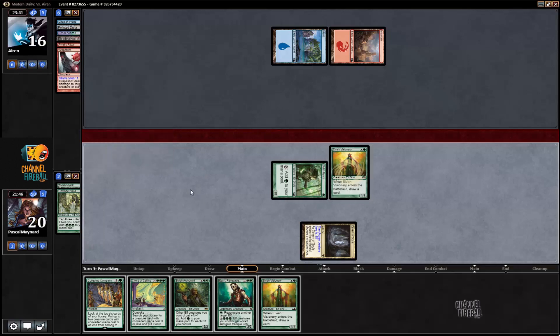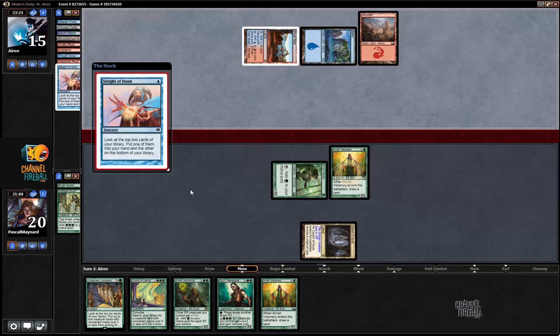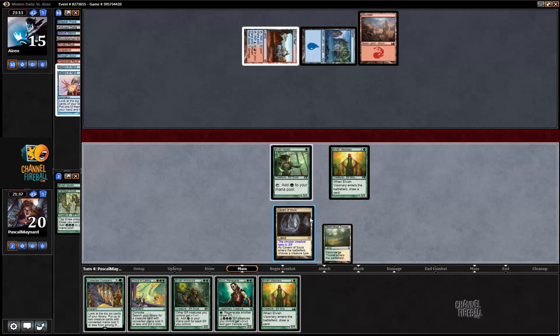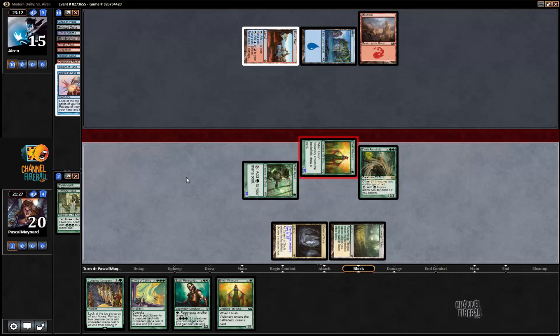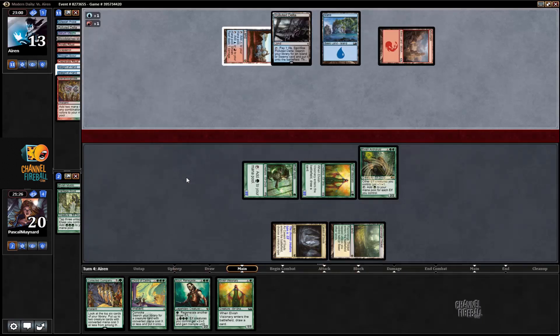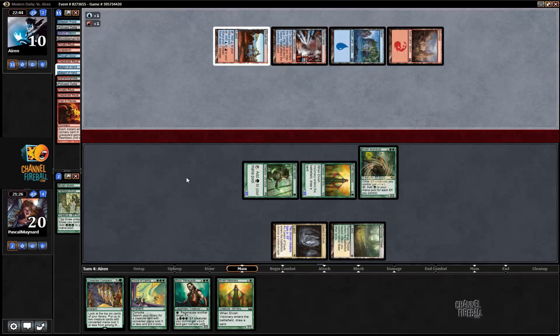Visionary draws a land. Thought Scour into Desperate Ritual and Slide of Hand. He plays Slide of Hand and then plays nothing else. I play Elvish Archdruid — hopefully we get to untap with it, play a bunch of things, and win two turns from here. Metamorphose is a sign of him going off. Fetch, fetch, Vance, Pyretic Ritual, Desperate Ritual, Passing Flames — and then I am basically dead.